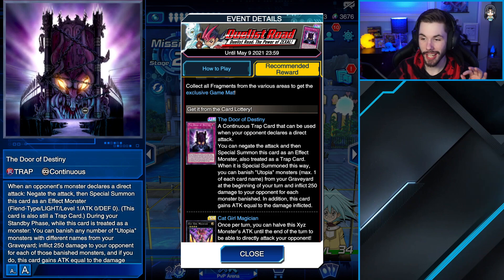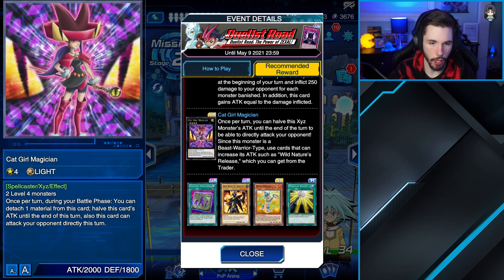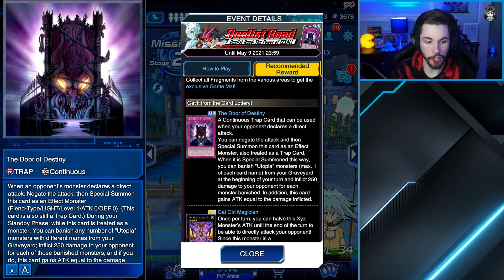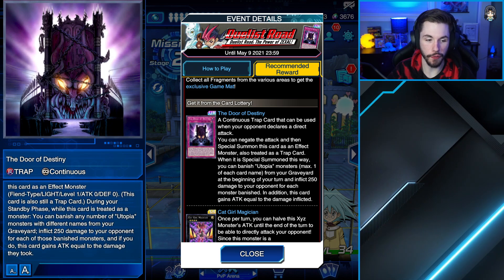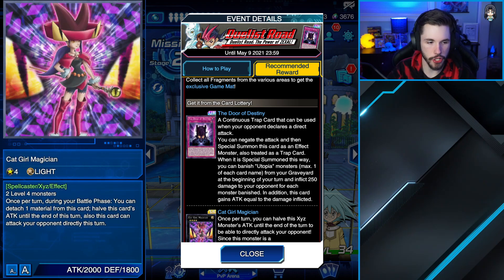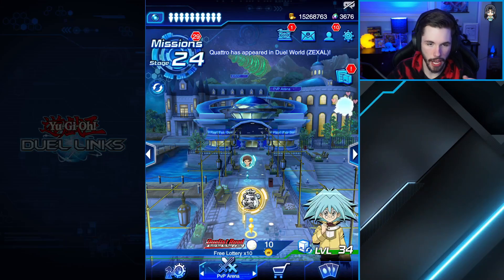We have Cat Girl Magician - what the heck! Some okay cards here. This first card lets you negate a direct attack and Special Summon it as a monster, and during your Standby Phase when this card is a monster, you can banish any Utopia monsters in your graveyard and inflict 250 damage for each banished monster. Cat Girl Magician is a generic Rank 4 - each Battle Phase you can detach material to halve this card's ATK until end of turn, but it can attack directly.